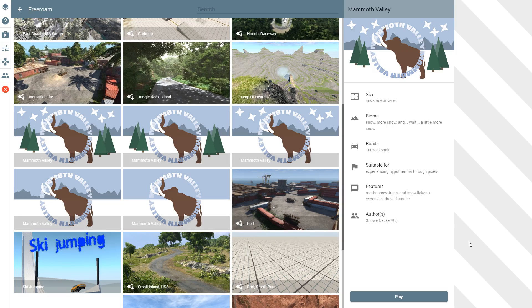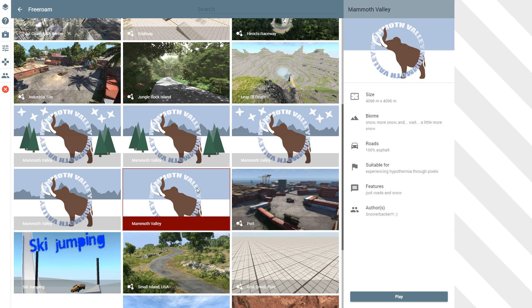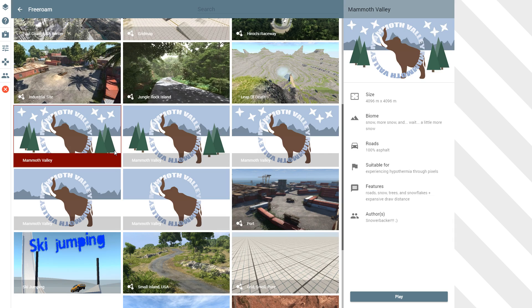Hey, this is YBR with BeamNG Drive and today we're going to be taking a look at a map called Mammoth Valley. There are five variations you can choose from, and which one you choose depends on how powerful your computer is. This one has everything; this one doesn't have snow falling; this one has less trees but has snow falling; this one has no snow and no trees; and the last one has no snow, no trees, and a smaller view distance to run on a slow computer. Since I have a pretty good computer, we're going to use the one that goes all out — road, snow, trees, snowflakes, and an expansive draw distance.